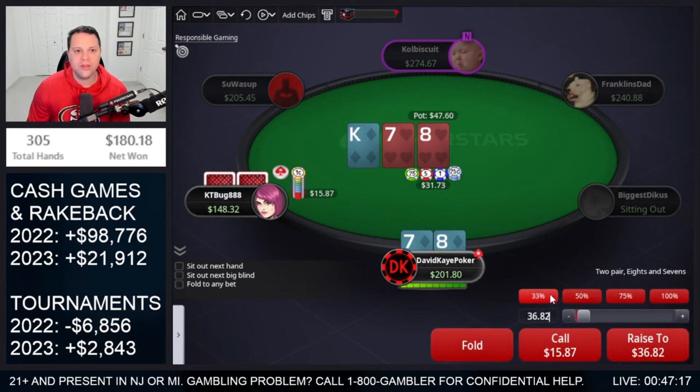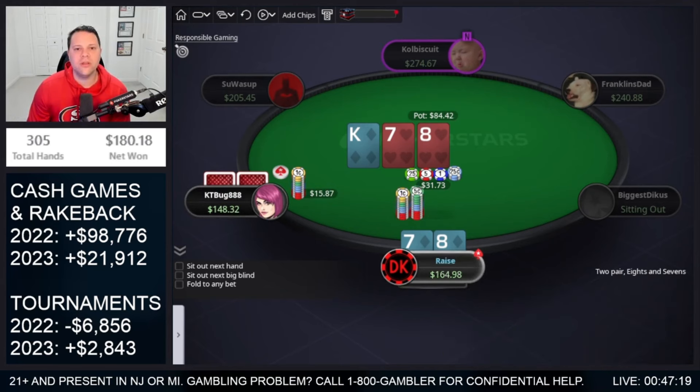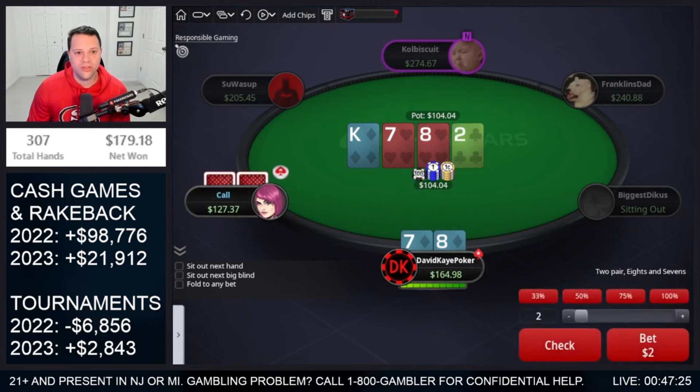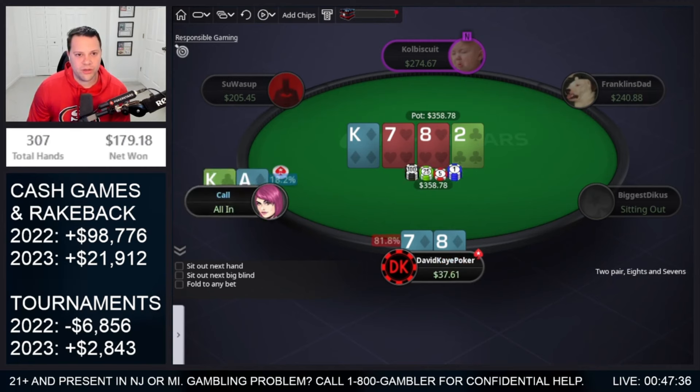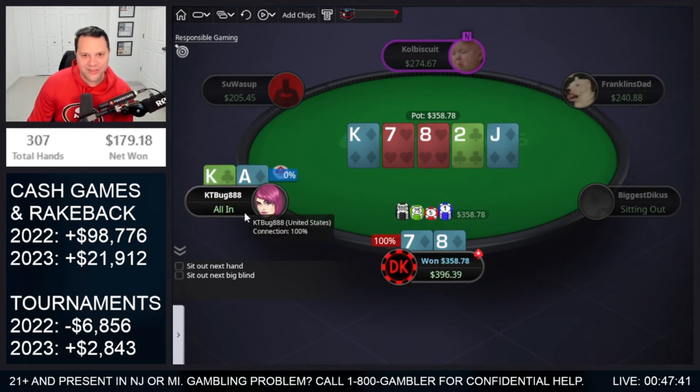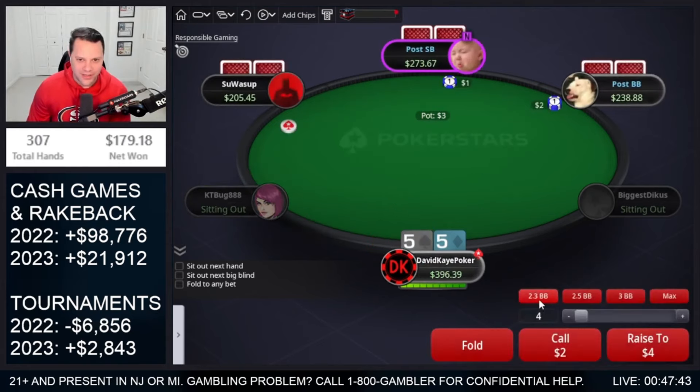10-9 hearts ourselves. Go for check-raise. Please have a king and we hold. They call. 2 on the turn, and I think given that they started a little bit shallow, we just play jam here — it's not much over pot size. So it's effective 127 into 104. They call. Ace-king — hold. That's the cooler we were hoping for on the flop. Pretty sad for them. They get a really good turn card, we get it in and we hold.